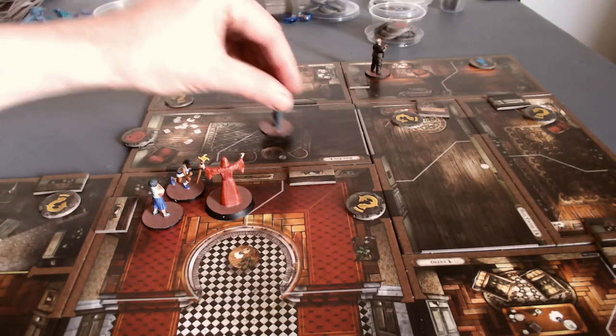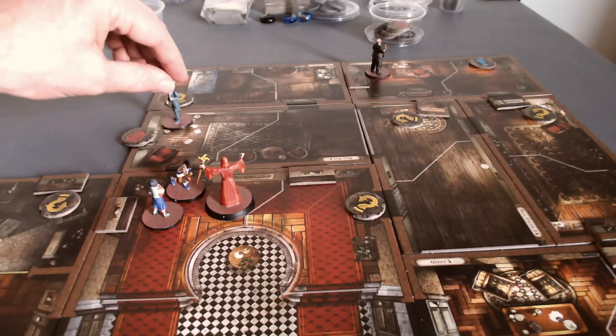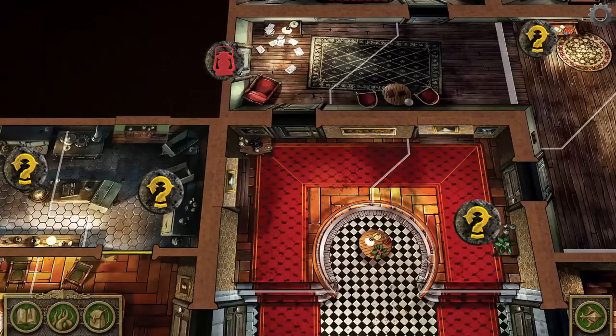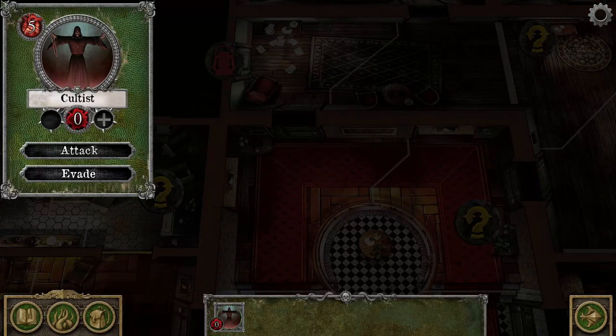Now he's taken his action, moved back to where he came from, and Rita has one more action to spend. She'll attack the cultist. I go to the monster drawer, click on the cultist — he's at five. With a really good roll she could do away with him in one attack, but she would have to really, really roll well.